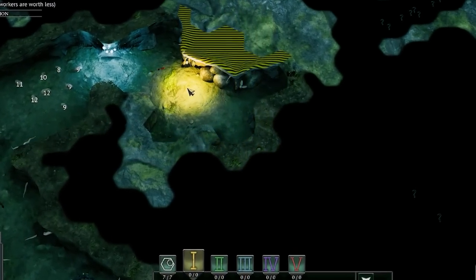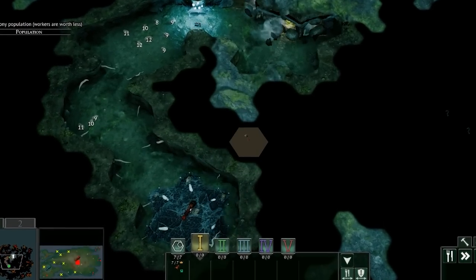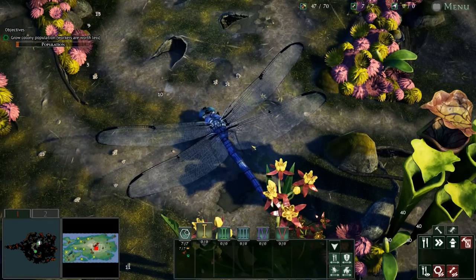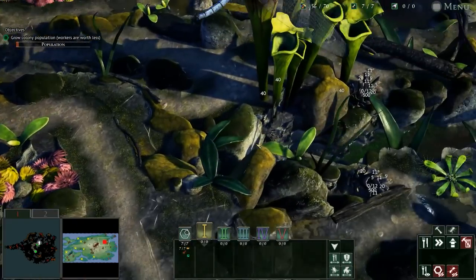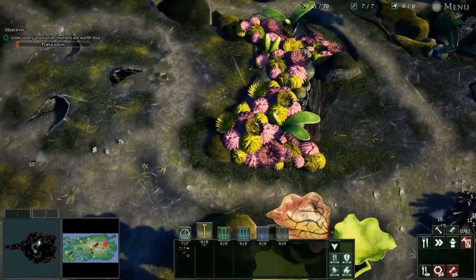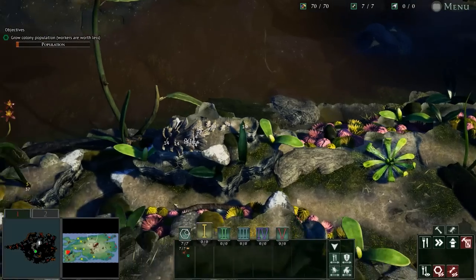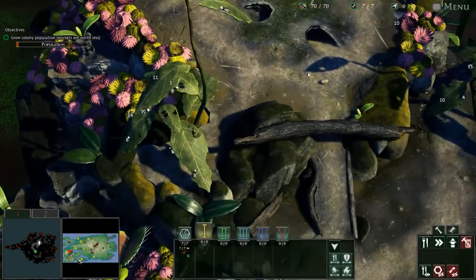We are in a race against time — our ant empire might be completely destroyed by a giant dragonfly. This thing is literally the boss we're going to have to fight and hopefully not die to. We're on this island, completely surrounded by water.